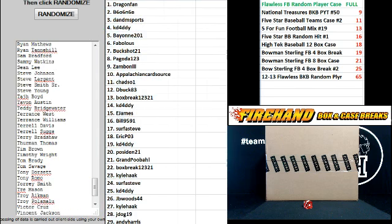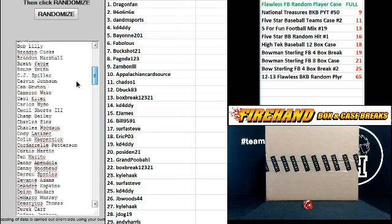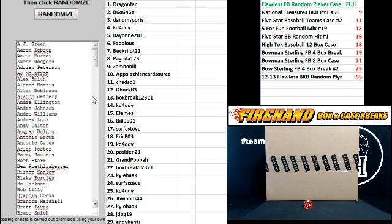All right, on to the players. The bottom name is Zach Ertz, alphabetically for the first letter. Top name is AJ Green. Good luck.